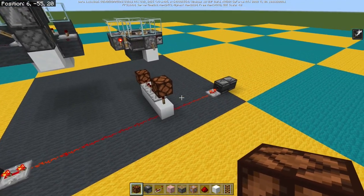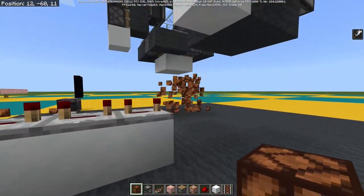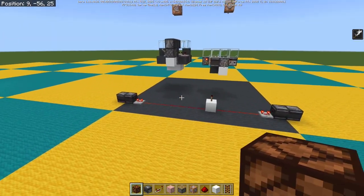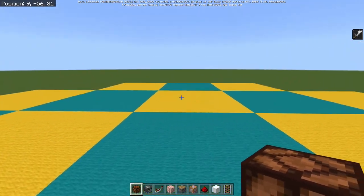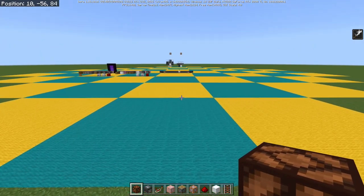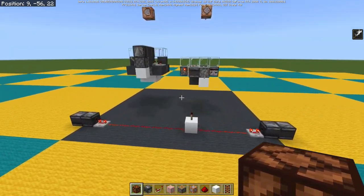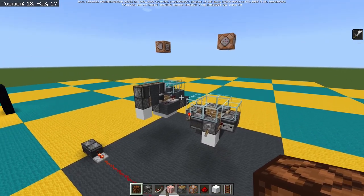So this is now a way of detecting reloading this central chunk. It works in all directions - because if I go this way, it'll still unload both those clocks at the same time, load them both back in, and my torch will come on. So this is great, and we can now use that to protect our circuits.